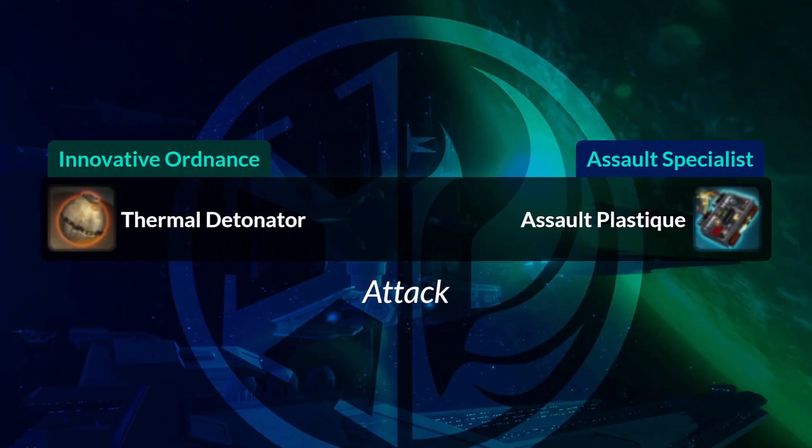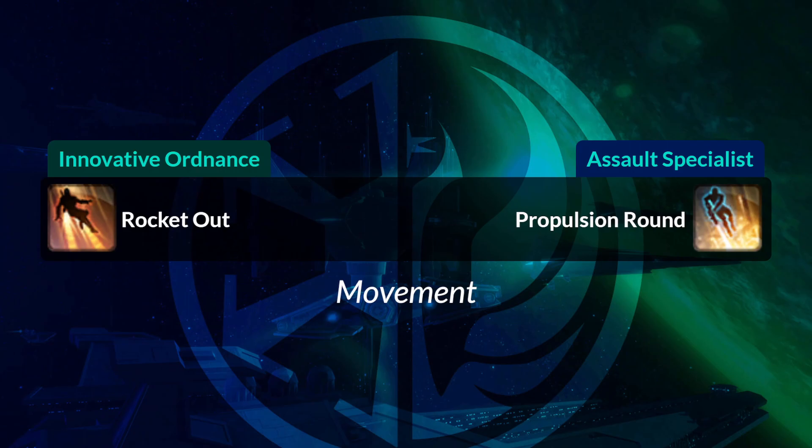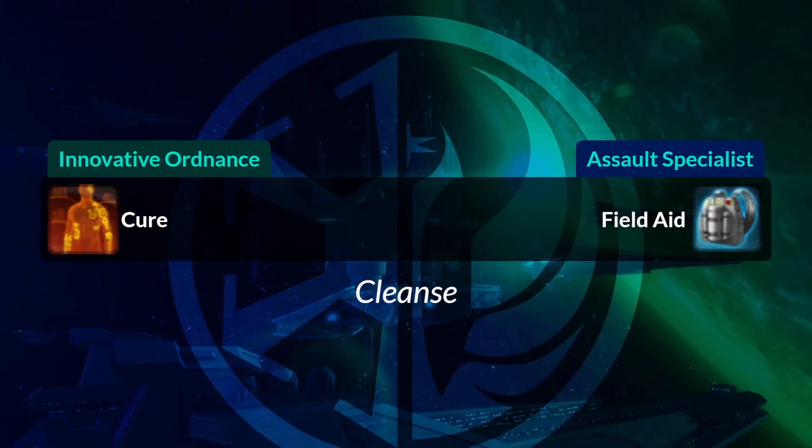Your Thermal Detonator becomes Assault Plastique — it looks really funny, like a cassette tape player on a blue background. Rocket Out, which lets you jump backwards, becomes Propulsion Round. Cure, your Cleanse, becomes Field Aid, so your Cleanse looks like a white backpack on a blue background.